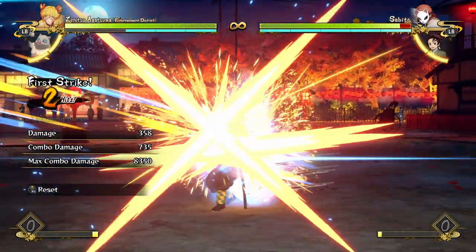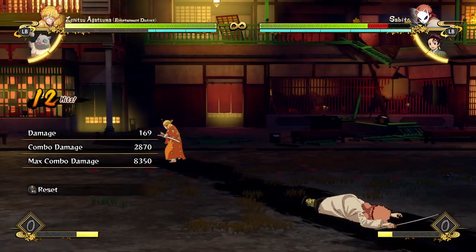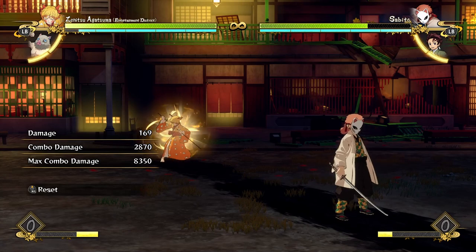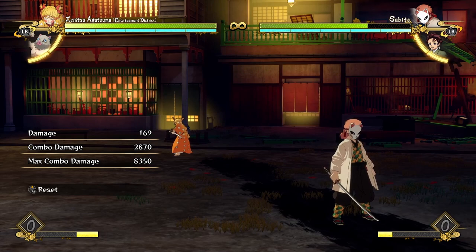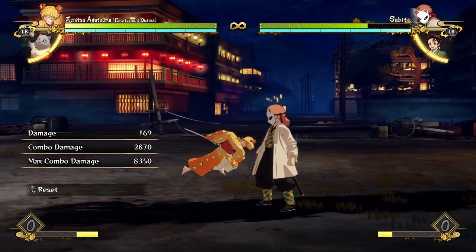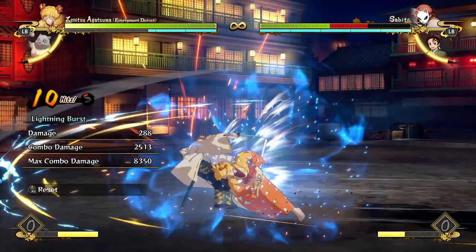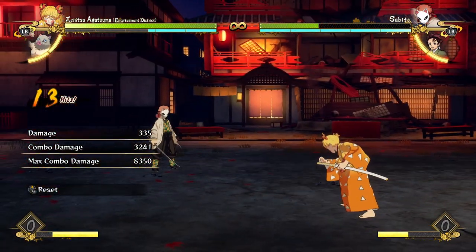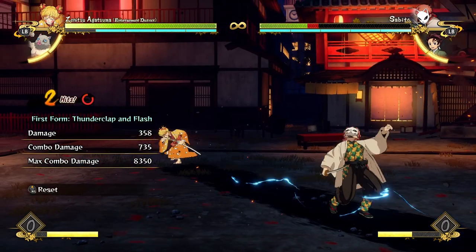Another ender you have is to do a full attack string into your Thunder Clap and Flash again. This version of Thunder Clap and Flash leads to a long hard knockdown from a distance, so the opponent can't wake up and mash buttons on you. You can stand here pretty safely and build back all of your meter. It's more guaranteed, whereas the throw can be stuffed.